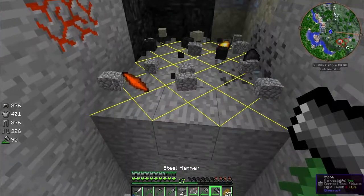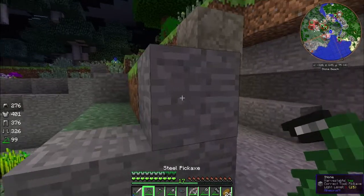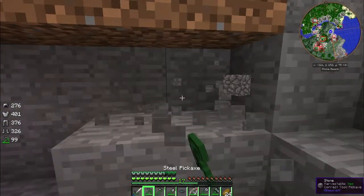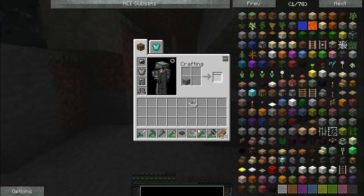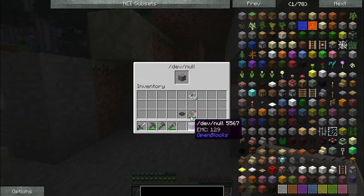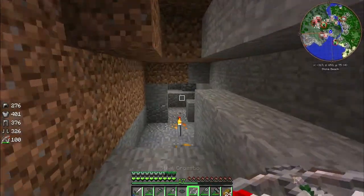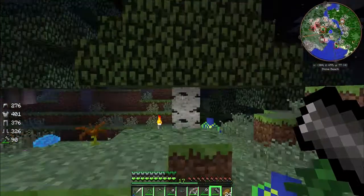There he is. So while we're out here, might as well grab two cobblestone and an apple. Make a Dev Null. With said Dev Null we're going to right-click, stick this in here, and immediately void all the cobblestone that we have, because cobblestone is an inventory eater when you have a hammer. And creepers up to your shins.